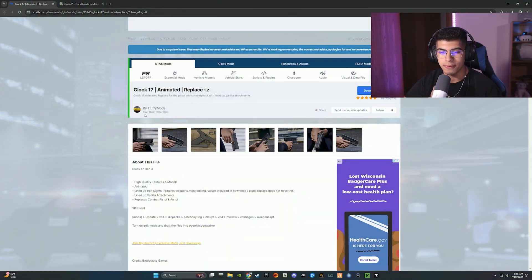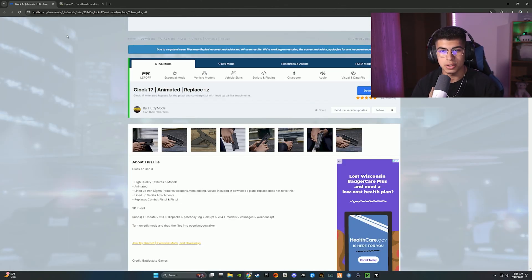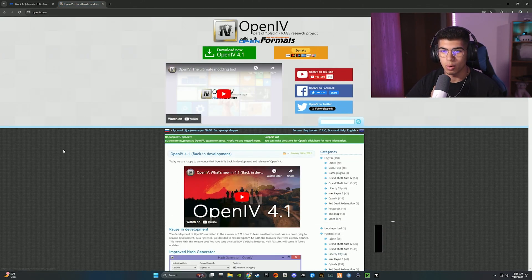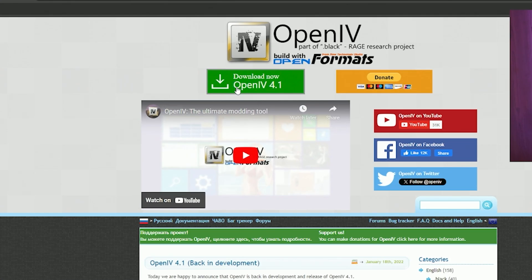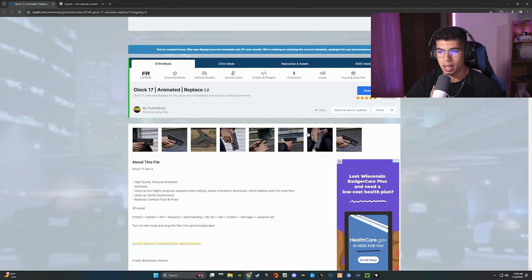So this is what we are going to be putting in our game. The first things you need are the Glock 17 by Fluffy Mods and OpenIV. Be sure to install OpenIV — just hit the big green download button. Click the exe file that downloads, hit continue, accept the agreements, and continue again. It's very easy to install.